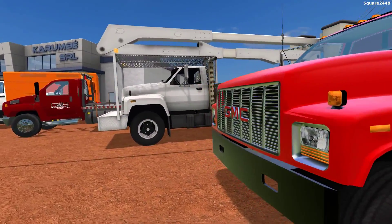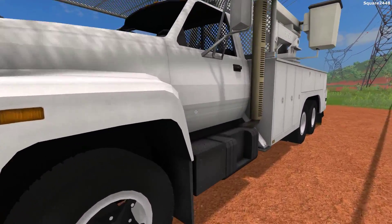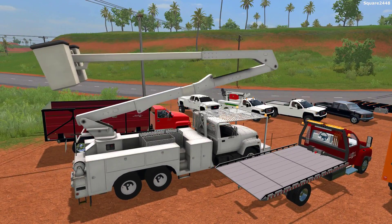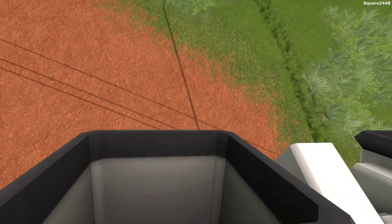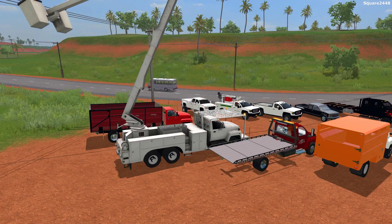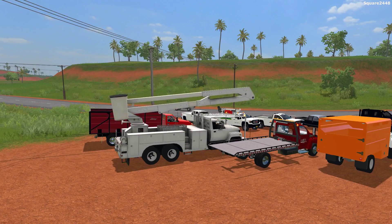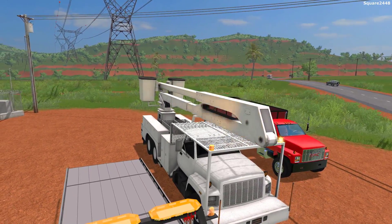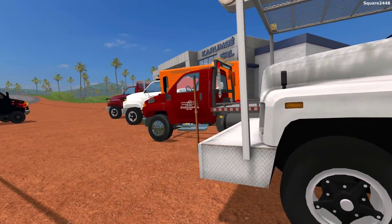Up next, we'll be taking a look at a GMC Topkick bucket truck. This is one epic truck. We do feature this a lot in our tree services and I really do like this one a lot. The bucket does work. It has two beacon lights and is very detailed on the outside — it looks like it is completely AO baked. This entire bucket truck works, and there's actually another camera view up here so you can see moving around and going up in the sky. I really do like this one a lot. All the links will be down below in the description and I am trying my best to find the best public mods possible.